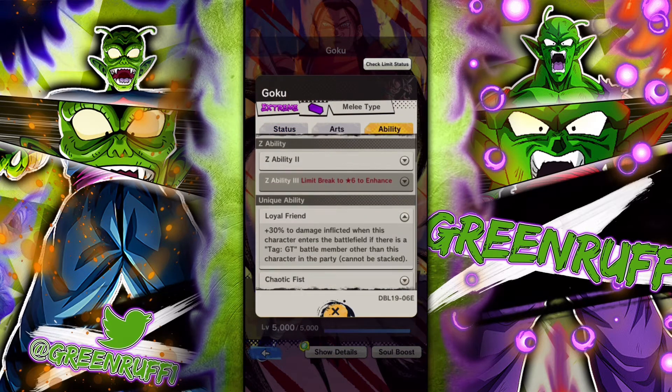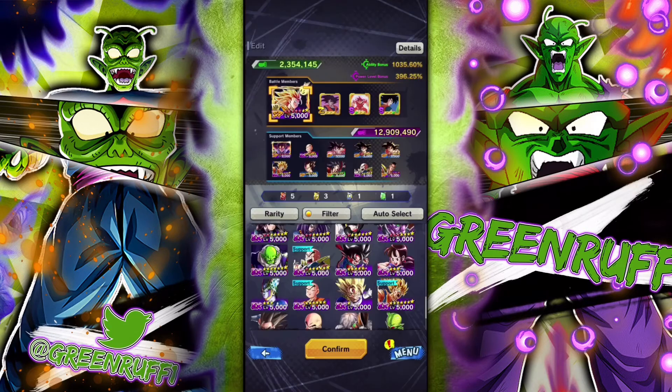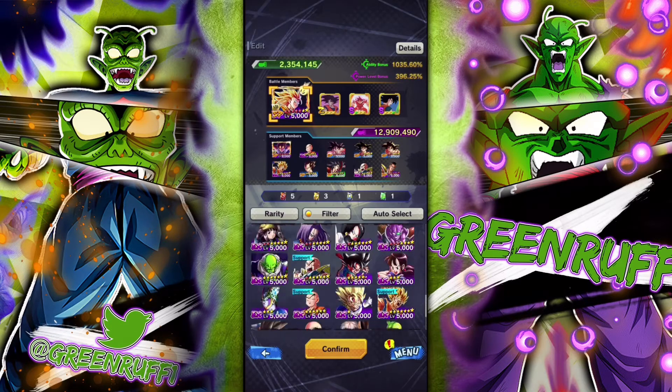Another decent Extreme unit is GG Goku. Every time he uses a strike or blast card he gets extra Ki and then 20 strike damage. He's more specific — his damage afflicted is only strike damage, not a general damage afflicted buff — but he's still pretty solid.